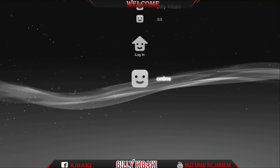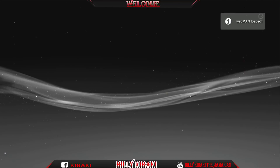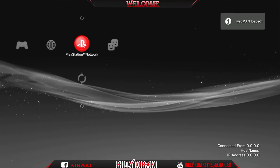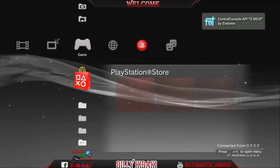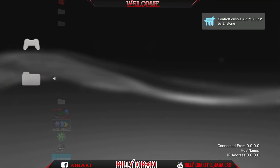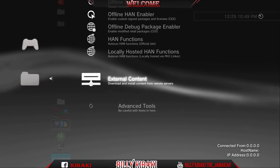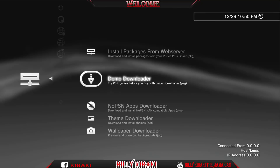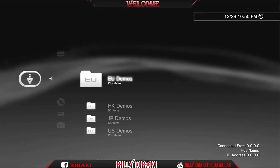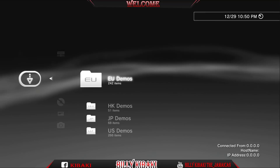The PS3 has been rebooted. Press X and log back in. Now go back over to HAN Toolbox, press X, then External Content. Let's try Demo Downloader — and as you can see, we now have our sections of games.